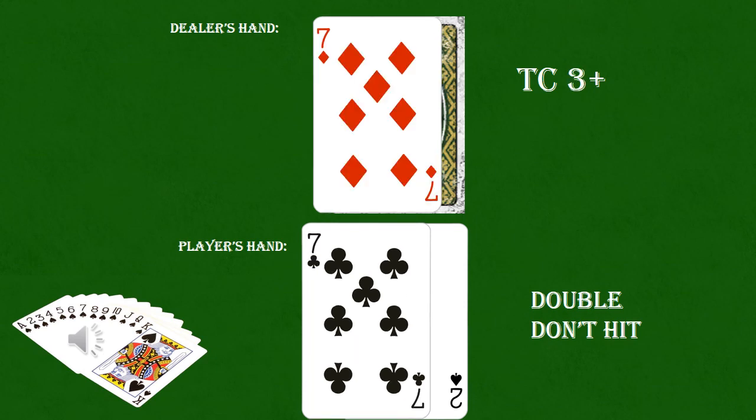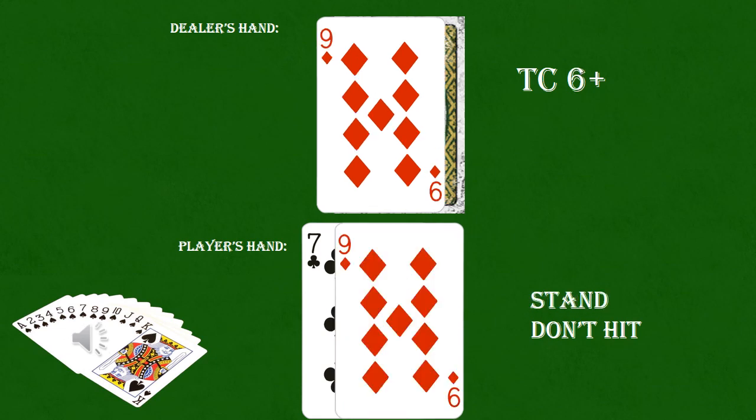With a dealer 7 and a true count of plus 3 or higher, you can go ahead and double your 9 rather than hit. With a dealer 9 and a true count of 6 or higher, you'll want to go ahead and stand with your 16 — that is, unless you have the option of surrendering.